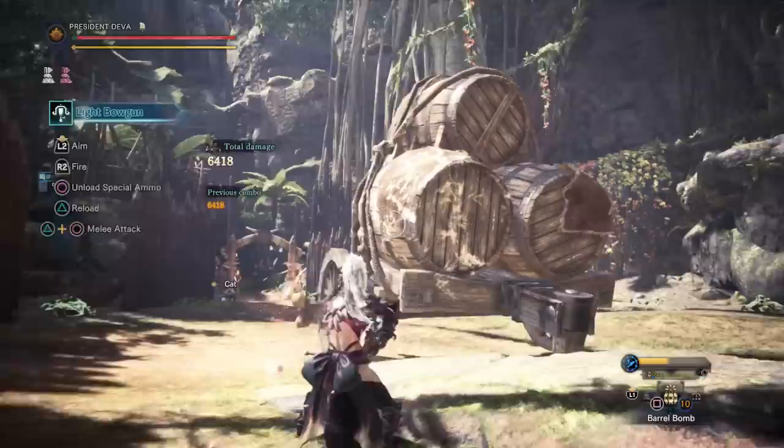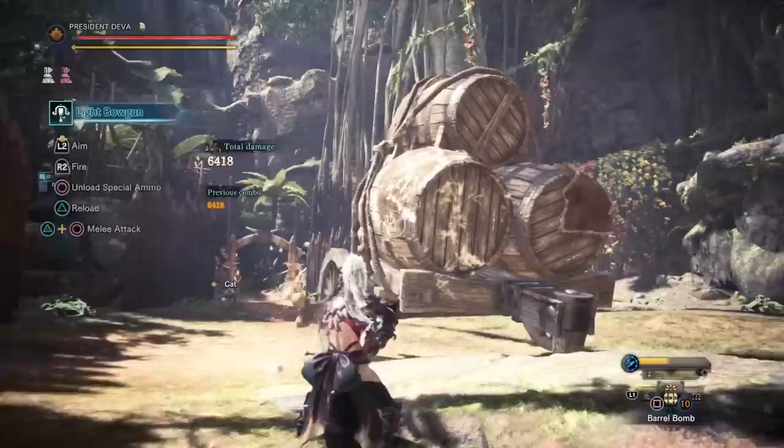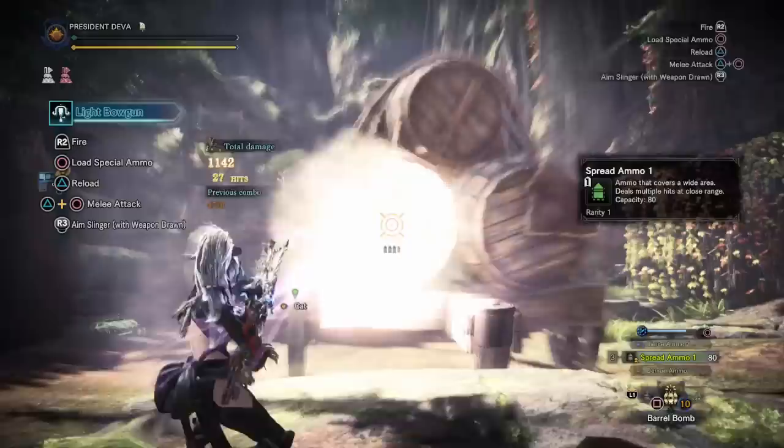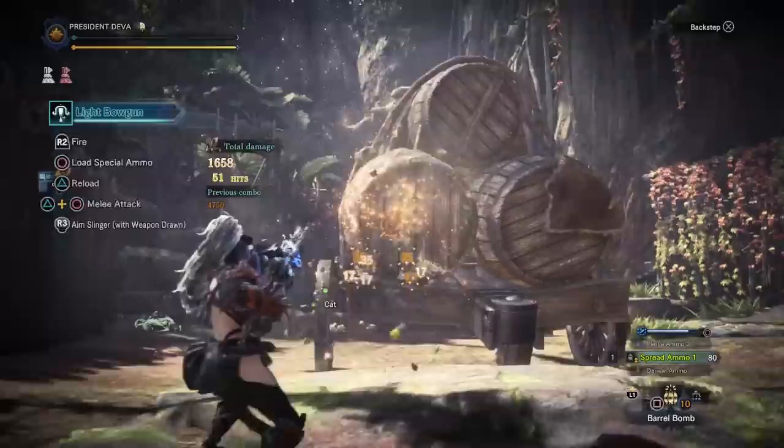Some players will set down a small bomb to keep their HP below 10% to have heroics active during the whole fight, so you can shoot thunder ammo or other ammo types and always deal super high damage — though I don't recommend using anything other than thunder ammo for damage. A good matchup here is the vitality mantle since it can protect you from dying for a few hits, but use the mantle after you have bombed yourself.